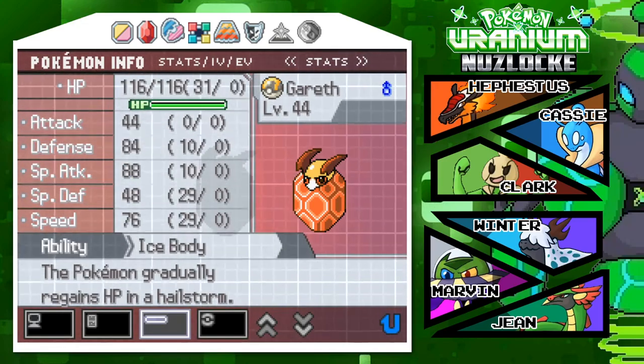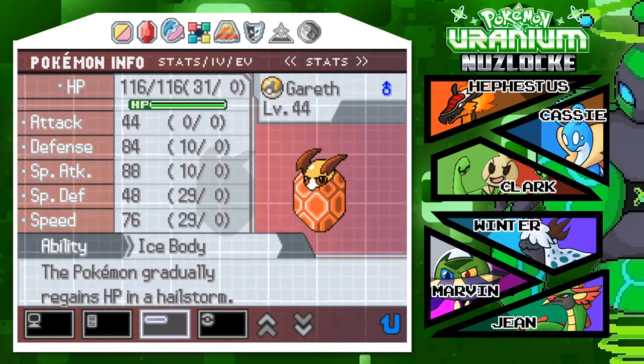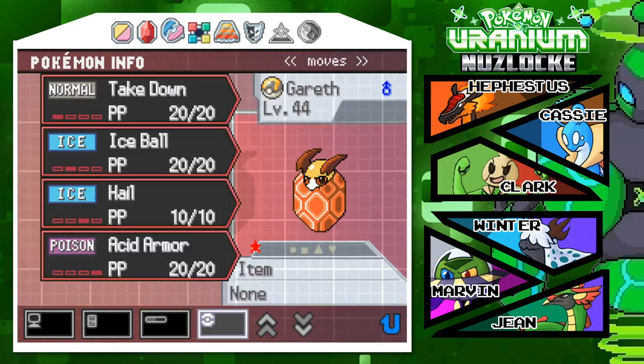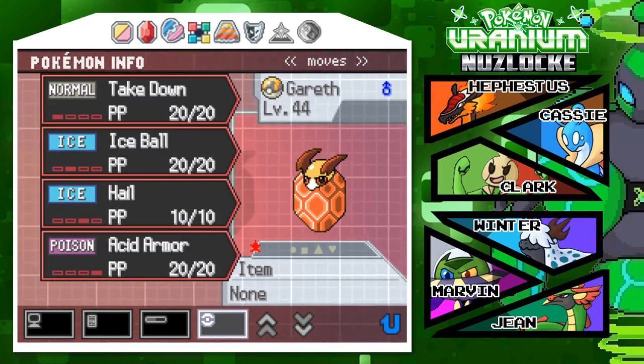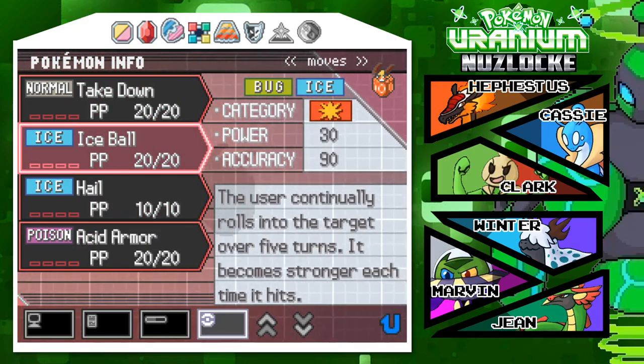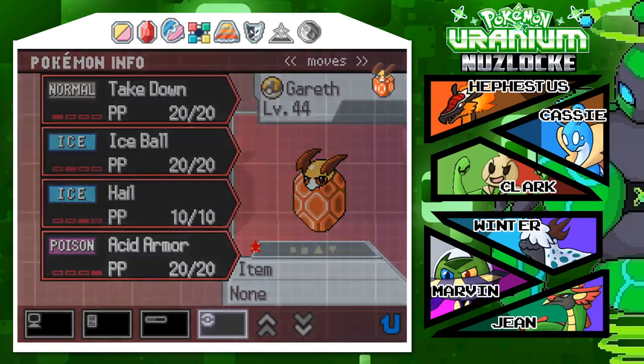Really good special attack, really good defense, kind of bad special defense, and kind of bad attack. Speed is alright. Ice Body regains HP in a hailstorm — I guess I'm going to have to keep Hail. Ice Ball, Take Down, Acid Armor. Not bad, not bad.